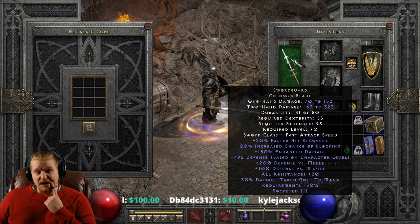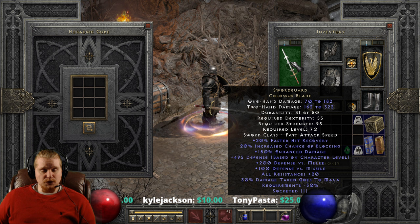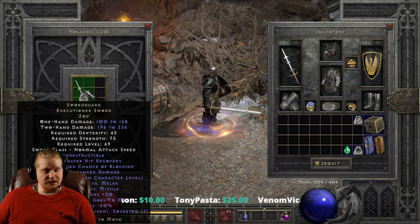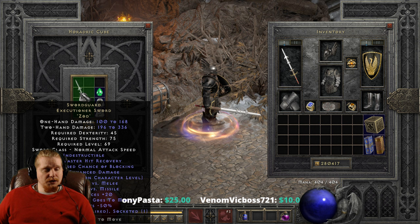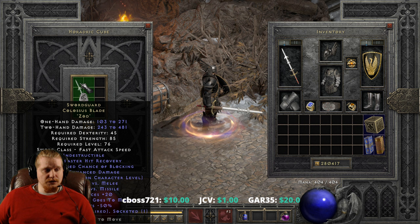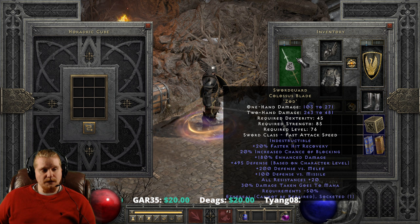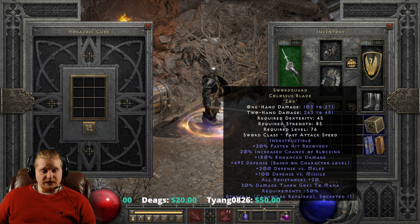With the Colossus Blade in its non-Ethereal form, you can also socket it — you could put something in there like a Shael to make it go faster, or perhaps something to increase the damage, depending on what you're doing with this particular weapon. We also have the Swordguard Executioner Sword in its Ethereal form, so let's upgrade that one. The Ethereal version goes from 100 to 168 and 196 to 336, which upgrades to 103 to 271 one-handed, with 243 to 481 two-handed damage. Unfortunately, if we're using this with a shield, we wouldn't get that nice two-handed damage — we'd be stuck with 103 to 271. But still a really, really nice sword.